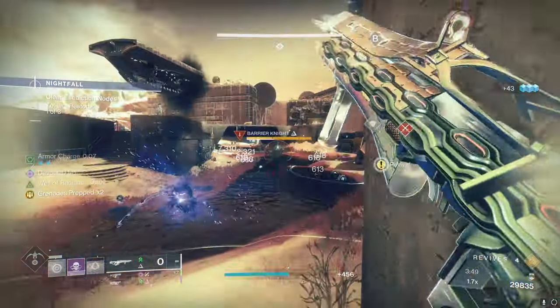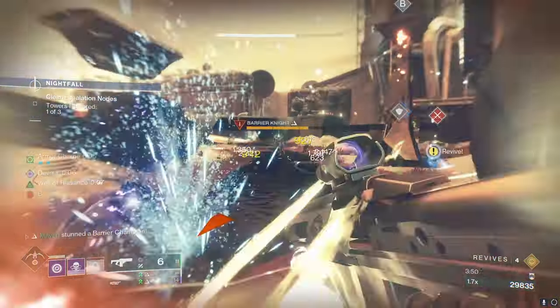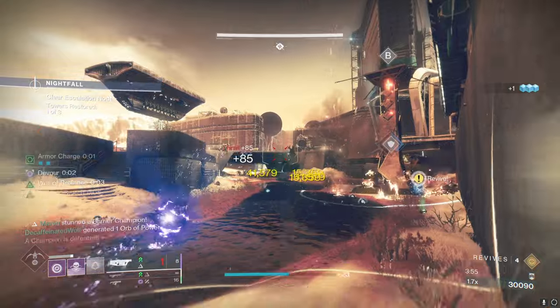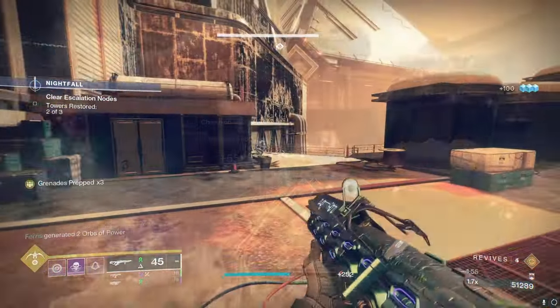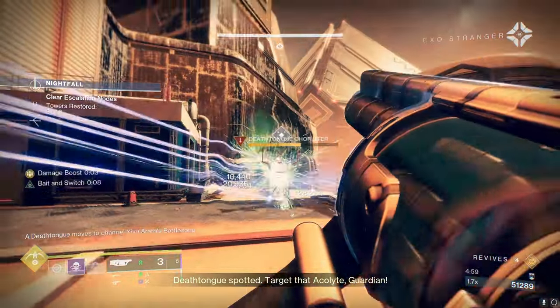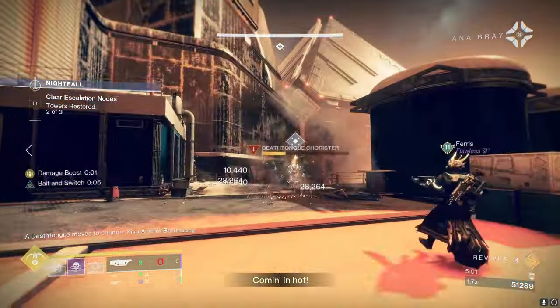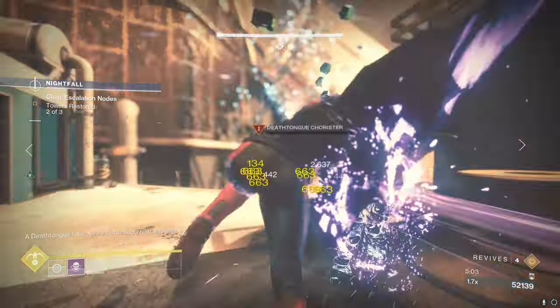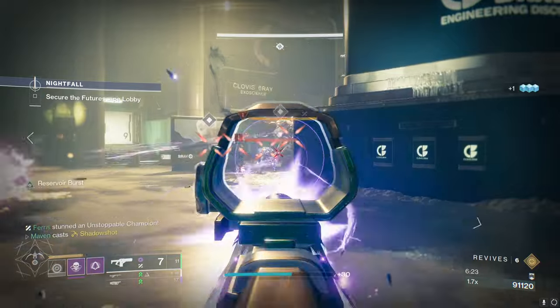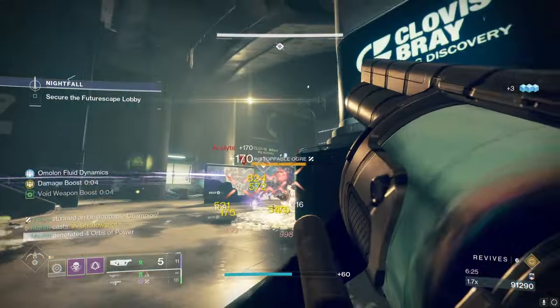The Explosive Light roll is going to be more practical to use in general play — any kind of content that is not specifically a boss encounter, like Grandmaster Nightfalls for example, so you can burst down those champions without having to proc Bait and Switch. You only need to get orbs, and in that tougher content where people are chaining supers back to back, orbs are super abundant and you don't have to worry about that.